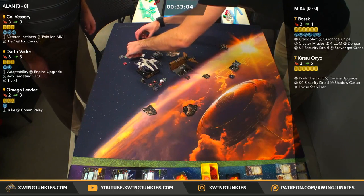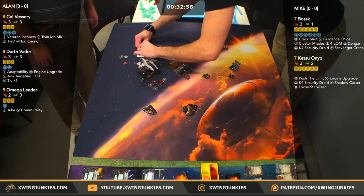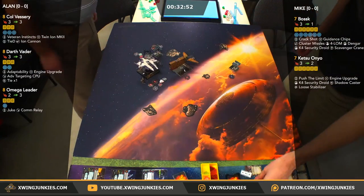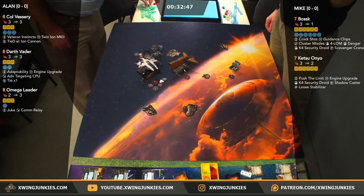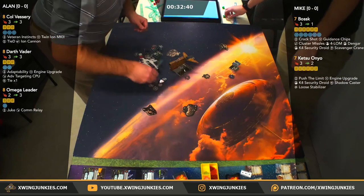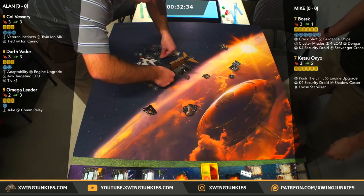Yeah, we do stream every Wednesday and Thursday. Wednesday's pretty casual — you know, we drink some beers, play some X-Wing in Mike's basement. Thursdays we stream from right here at Amusing Games — you get a little more variety out of the players. He barrel rolls Omega in, it does fit. It doesn't really change much for Omega Leader's movement next turn, but maybe the mind games will come into play there — just letting Alan know he can do whatever he wants with those little ships.